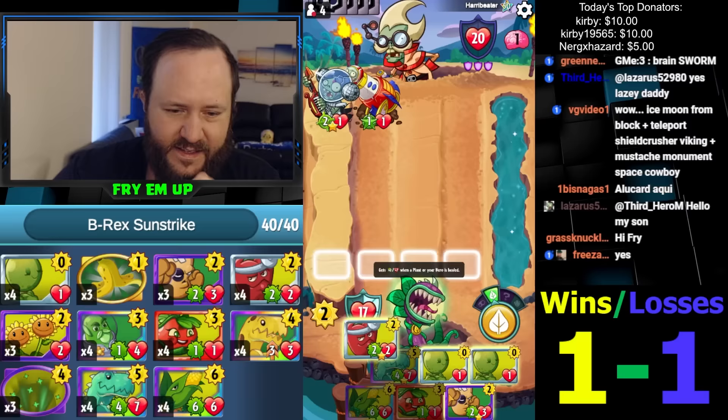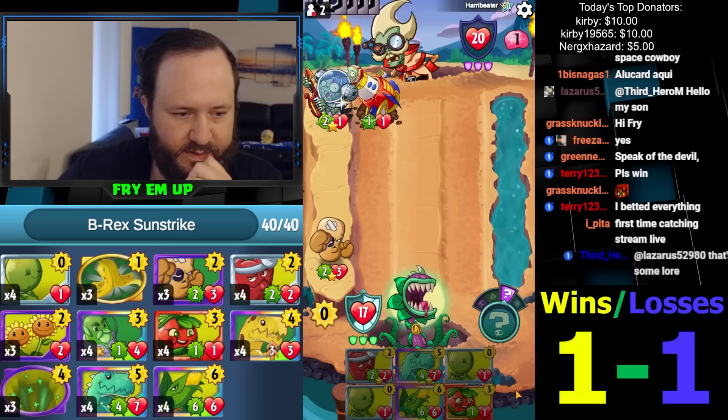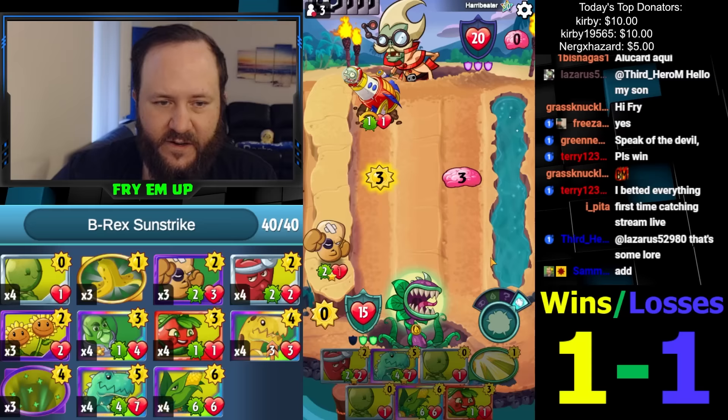I wonder if I do the Pepper MD. I'm thinking two, three, four — I think this is right. And then five. There's no rush for the Pepper MD here. I don't like the Bullseye — that kind of messed him up. So we can play off-curve, we can Scorch just at any point here. Taking the damage is fine because we actually need the damage.